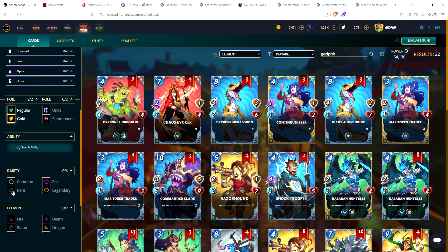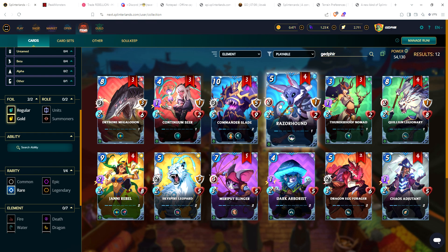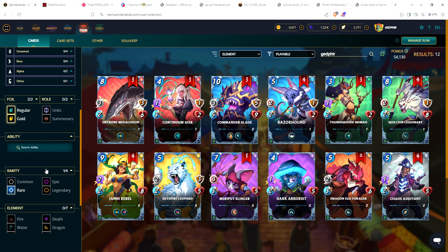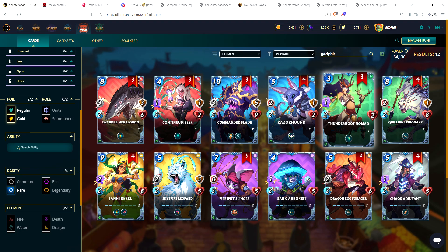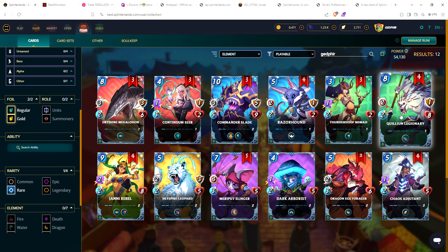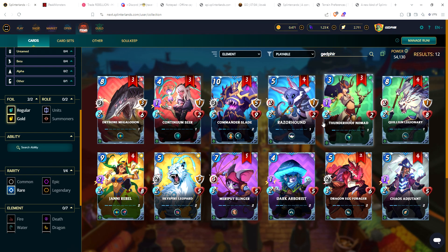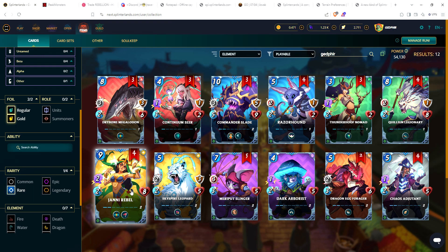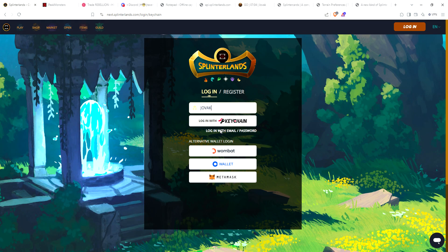Let me show you where the account sits with rare cards. Still need a couple copies of each of the fire cards to get those to level two. Razor hound — we have four of those, but I thought I had a gold of that one; must be a different account. Need one more razor hound, two more nomad. Tomorrow if I can get a decent amount of glint I think we're going to go for a couple of rares because we're getting close on some of these — only need one or two copies. The bottom rows are looking nice, all level twos.